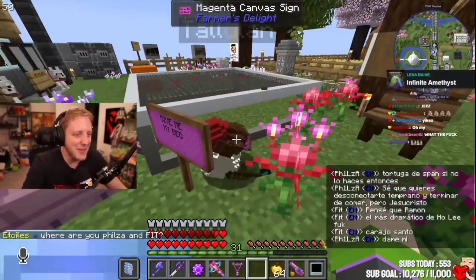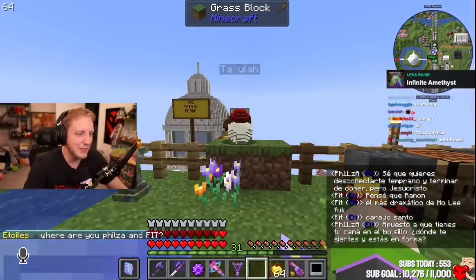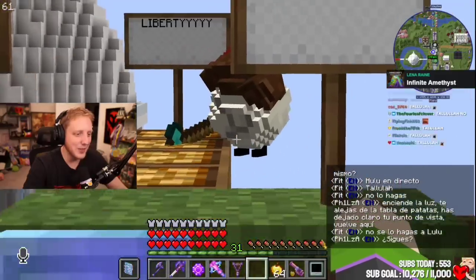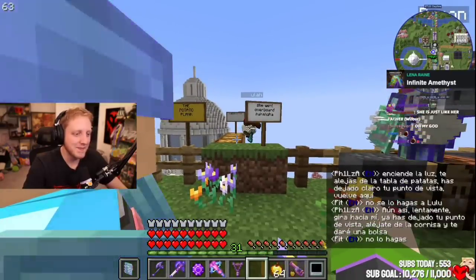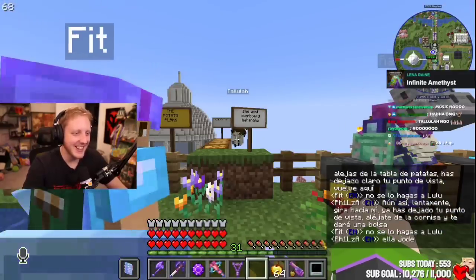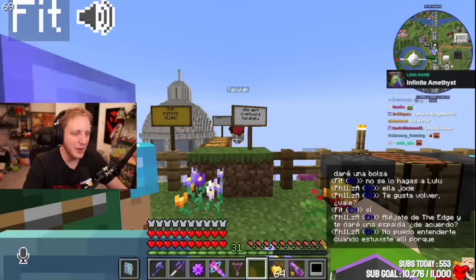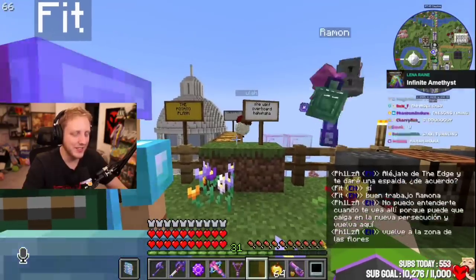Give me my bed. You have your bed in your pocket, right? Where are you, Philzer? All right, Tallulah, you step away from that potato plank right now. You've made your point. Get back here. Don't do it, Tallulah — don't you slow turn to me. You've made your point. Get back from the ledge and I'll give it back. Step away from the edge and I'll give you it back. I can't throw it to you whilst you're there because it might fall and then you'll chase after it and die. Come back over here where the flowers are. You can trust me, I promise.